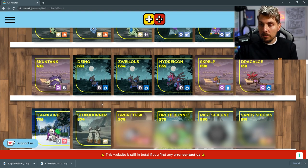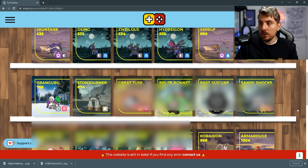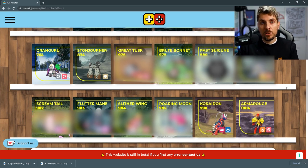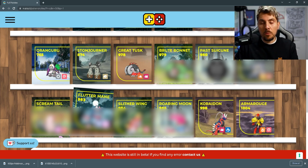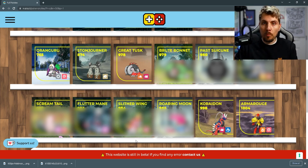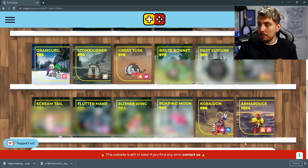Then we come down to the Paradox Pokemon. We know Great Tusk is going to be an exclusive to Scarlet from the trailers. The other Paradox Pokemon exclusively in Pokemon Scarlet are going to be Brute Bonnet, which is the Paradox version of Amoonguss; Sandy Shocks, the Paradox version of Magneton; Scream Tail, which is the Jigglypuff one; Flutter Mane, which is the Misdreavus one; Slither Wing, the ancient form of Volcarona; and Roaring Moon, the ancient form of Salamence.